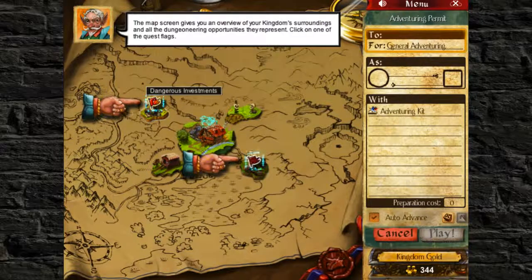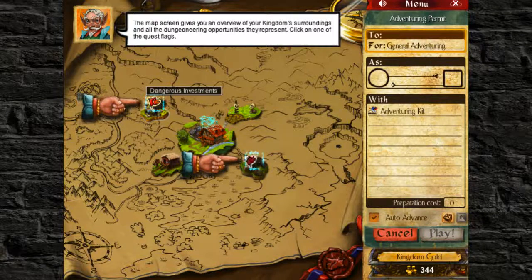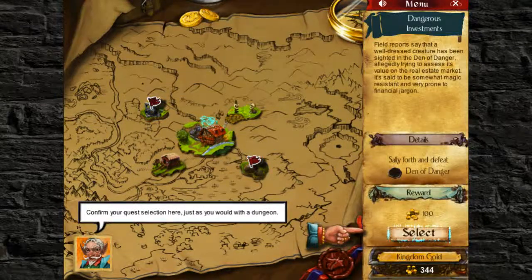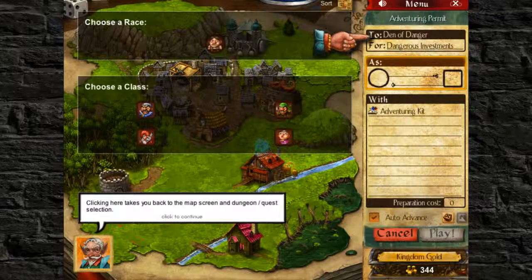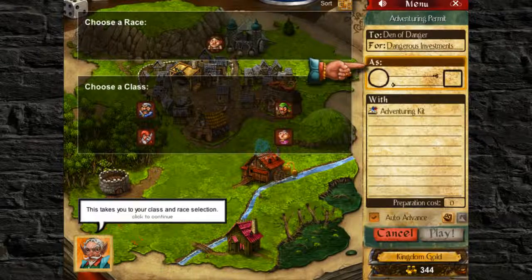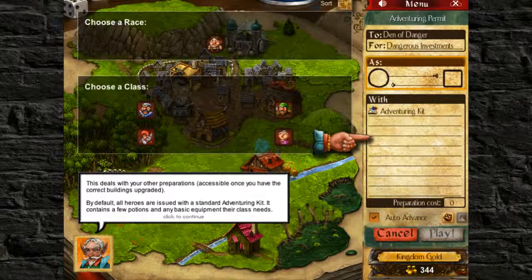So this is pretty cool. Which one do I want to go to - dangerous investments or venture capital? I want to go to dangerous advancements. Quest selection just as you would with a dungeon - sally forth and defeat the dungeon of danger. Clicking here takes you back to the matching quest, but I don't really want to do that right now. This takes you to your class and other preparations, accessible once you've got the correct buildings upgraded.